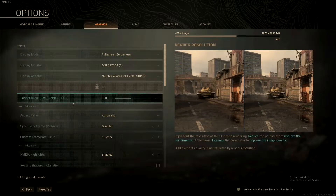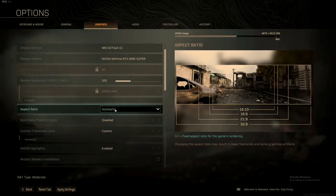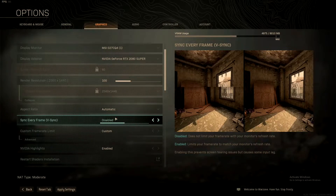My render resolution is 4040p because my monitor itself is 4040p. You can also adjust that — if you have a 4K monitor or a 1080p monitor, you can just go to 1080p. I just like to keep it on 100%. You can also go to advanced settings. For aspect ratio, if you want a wider screen you can always adjust that, but I just keep it on automatic.